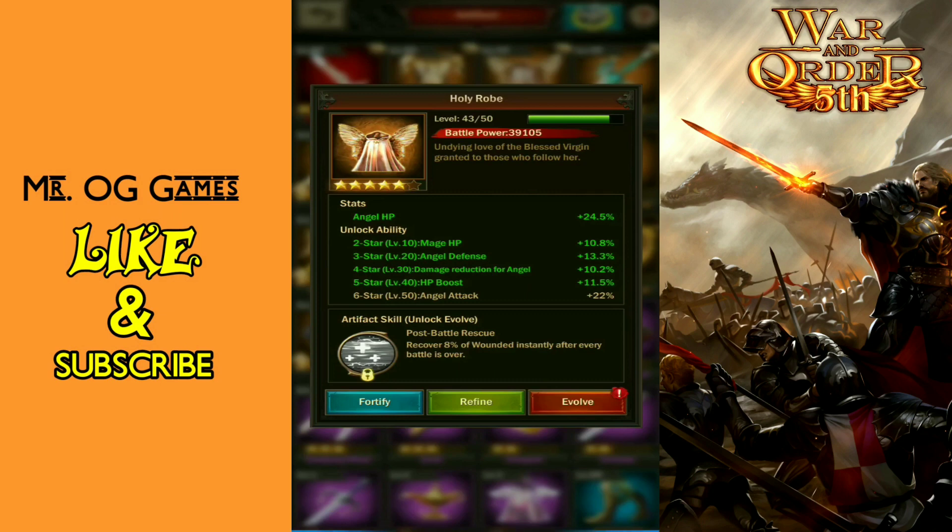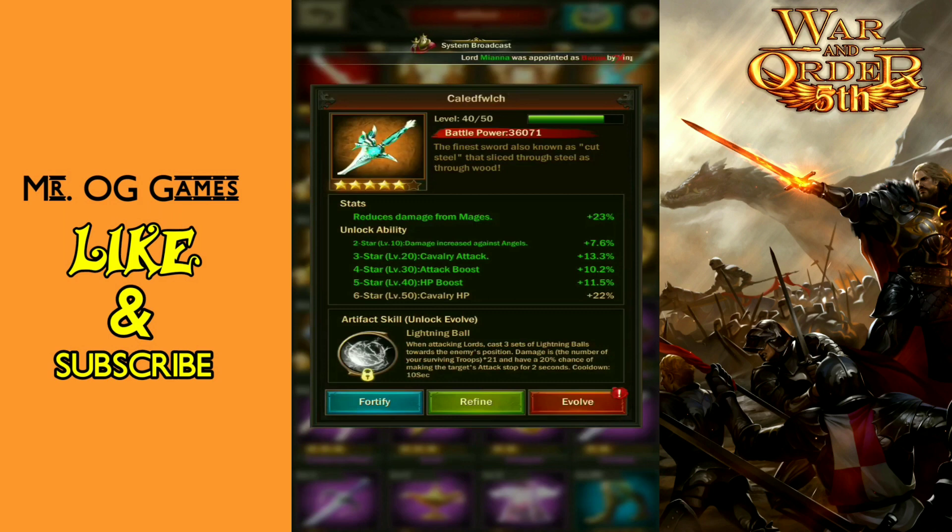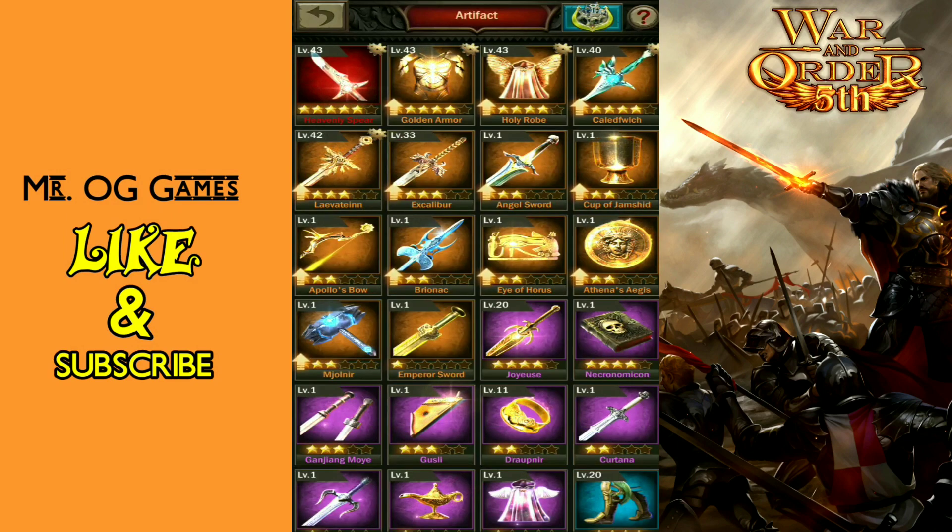I'm really not feeling the Holy Robe because I'm all about bringing my wounded level up in other ways, and I don't want to sacrifice the 2,000 star power for that. Call Twitch — when attacking lords, it casts three sets of lightning balls towards the enemy's position. Damage is the number of your surviving troops times 21, with a 20% chance of missing. It stops the target's attack for two seconds with a cooldown of about 10 seconds. It's a nice piece, gives me extra damage, and casts against three different opponents — that's definitely the number one contender.